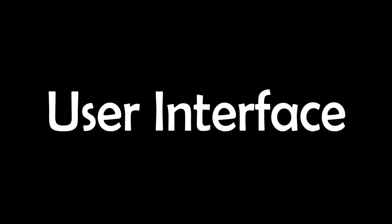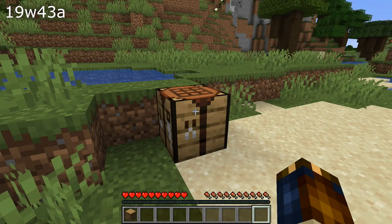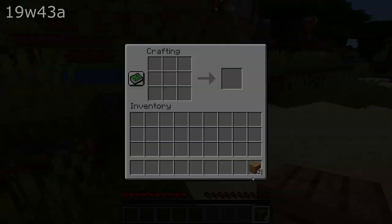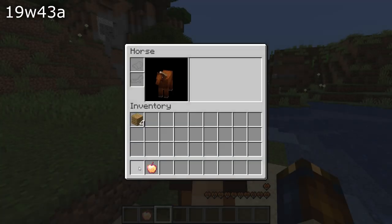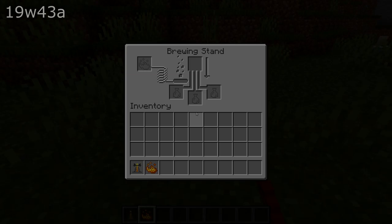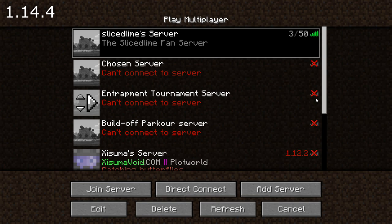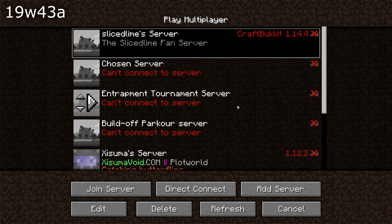User interface changes: items can now be shift-clicked into crafting slots, and items in custom recipes can now be shift-clicked into a stone cutter. While riding a horse, you can now shift-click items back and forth between the inventory and the hotbar. Blaze powder when shift-clicked into a brewing stand will now automatically go to the fuel slot. In the server list, you can once again rearrange rows by holding shift and using the arrow keys.